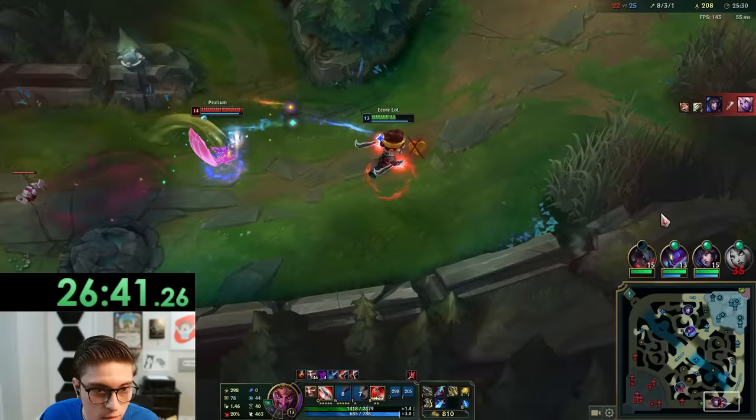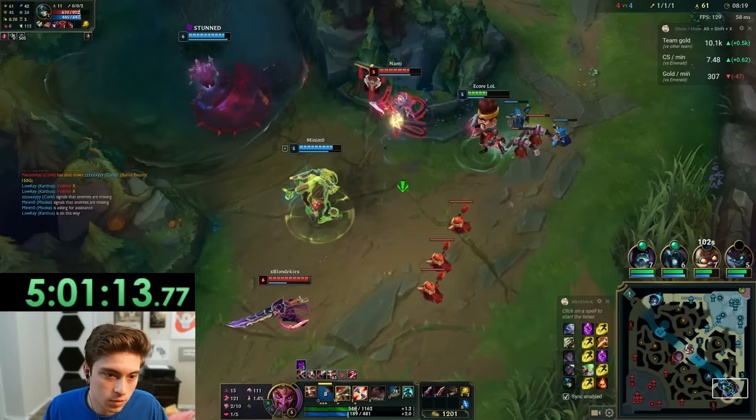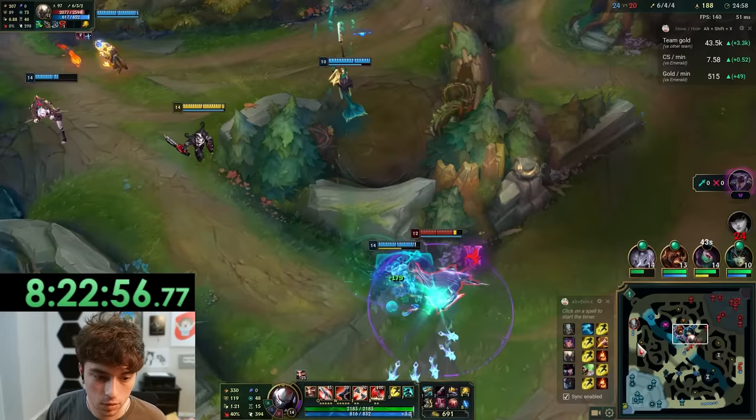Spoiler alert, the difference between hour 1 and hour 10 this challenge was insane. But I'm getting ahead of myself. For runes you can either go Lethal Tempo or Hail of Blades. Lethal Tempo is better in the mid game and during longer fights, while Hail of Blades is better early game for super strong trades in lane. I personally liked Lethal Tempo a lot more because Hail of Blades felt pretty weak in the mid and late game.